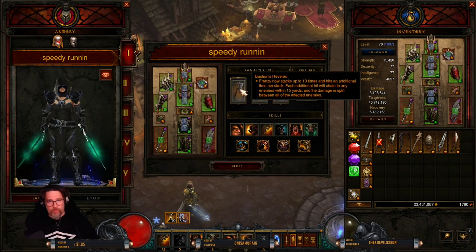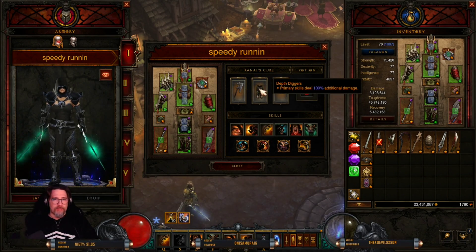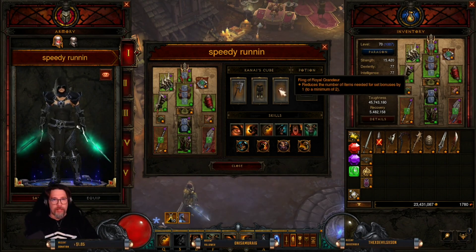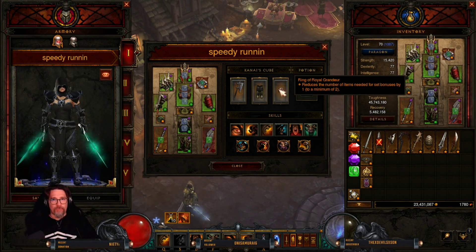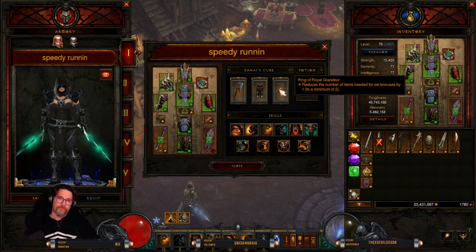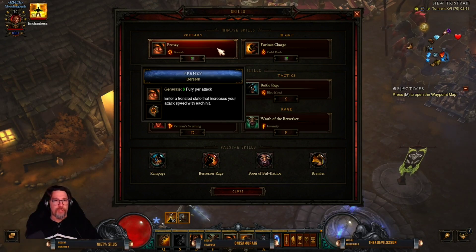For the cube: Bastion's Revered — frenzy now stacks up to 10 times and hits an additional time per stack, with each additional hit chaining to enemies within 15 yards with damage split among affected enemies. Depth Diggers — primary skills deal 100% additional damage, and since frenzy is your primary skill your damage goes up. Ring of Royal Grandeur — reduces the number of items needed for set bonuses by one (minimum two), so running five Savage pieces and two All Guilds pieces maxes out your six-piece and three-piece bonuses.